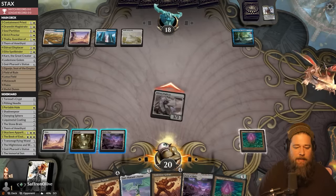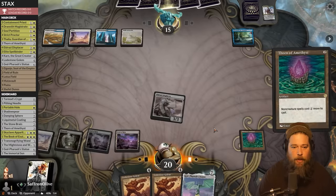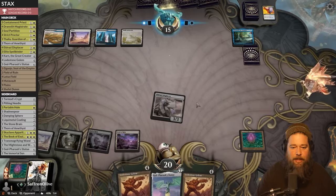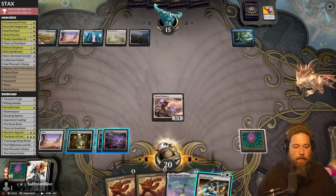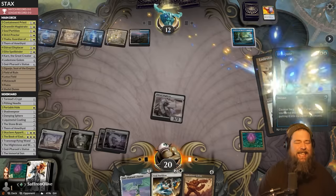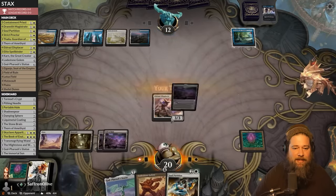We hit for two with the Displacer, down to 12, and run out a Lodestone. Opponent casts their expensive counterspells keeping the stacks pieces off the battlefield. We hit with the Displacer again, down to nine — opponent is on a clock. We run out Lodestone two. Opponent casts March of Otherworldly Light to get rid of the Thorn, so we break even. We still have one stacks piece, so opponent is paying one more for everything.